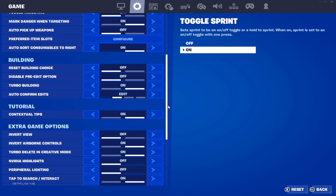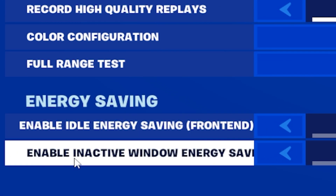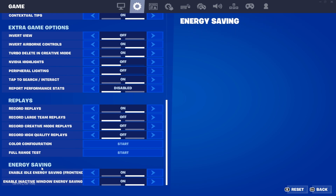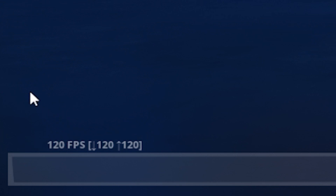The issue is simple as this. You go here, enable idle energy, enable inactive window energy. Basically, this is just saving your energy for when you're not playing the game. This is completely useless. Turn this off, hit apply, go back — boom, 120 FPS.